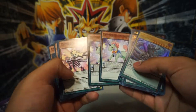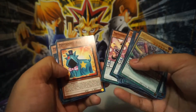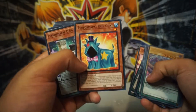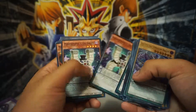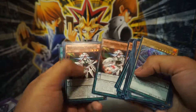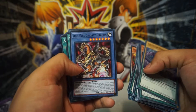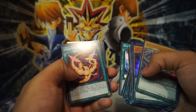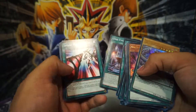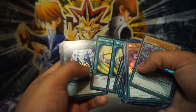Performapal Odd Eyes Unicorn, Performapal Skull Crobat Joker, Performapal Rain Goat — this card looks pretty sick. Yugo Golem, Noble Dragon Magician, Odd Eyes Gravity Dragon — I like the art on these cards, they look nice. Sky Iris, Odd Eyes Fusion. So I'm just getting the whole basis of this deck: it's Odd and it's Eyes.